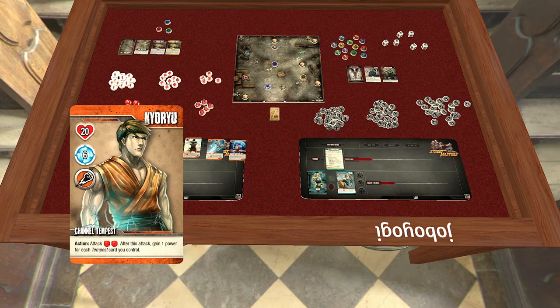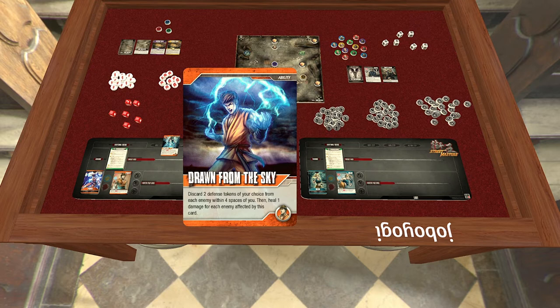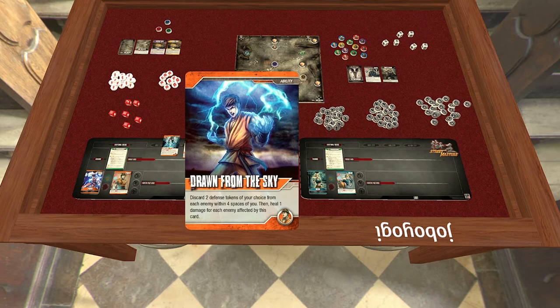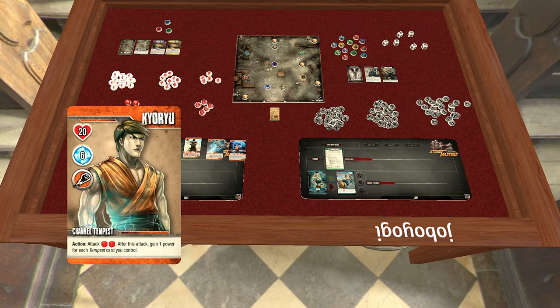Both the card and the action on the card count as attacks when it says so. If a card doesn't say the word 'attack' — like an ability that says 'discard two defense tokens and heal' — it's not an attack. It has to say the word 'attack.' You can deal damage without it being an attack, and that will happen in various places. Let's talk a little about strategy and storytelling.